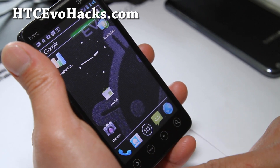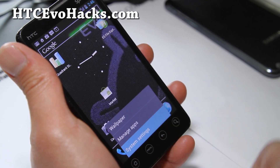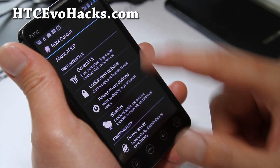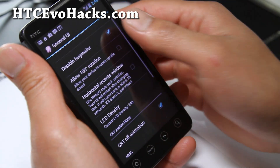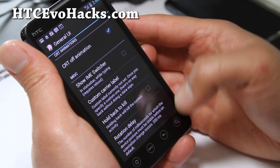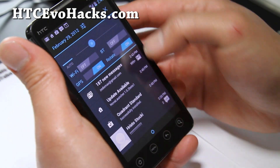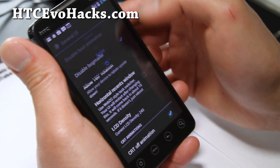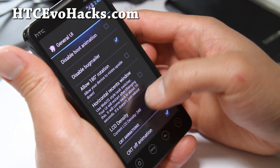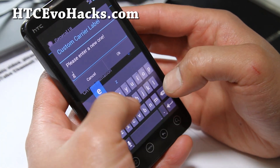This ROM is also cool because it comes with its own ROM control settings where you can do a whole bunch of stuff — change the UI and all this cool stuff. As with all AOKP ROMs you can do this. One of the coolest parts is — you see it says 'Sprint' right there — you can change it. One of the things I really like is you can do a custom label and put whatever you want, like 'Zito Max.'